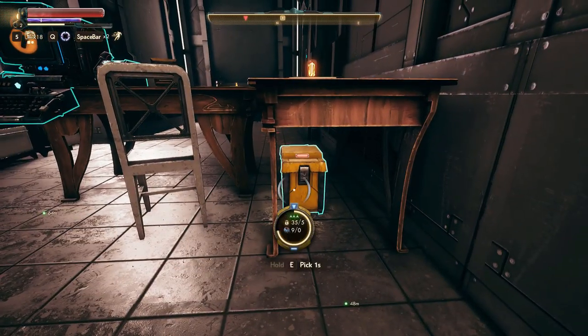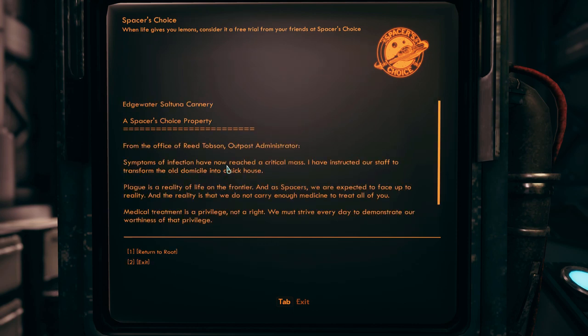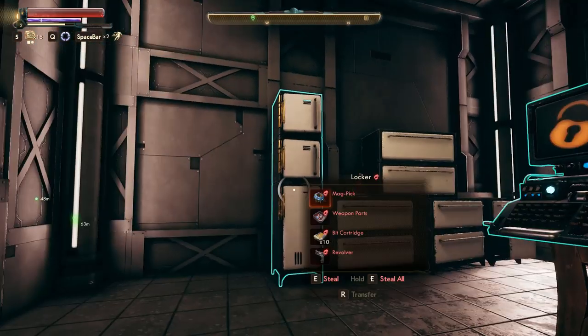Let's check inside of this terminal. Lots of stuff. 'From the office of Reed Thompson, Outpost Administrator: Symptoms of infection have now reached a critical mass. I have instructed our staff to transform the old domicile into a sick house. Plague is a reality of life on the frontier. We do not carry enough medicine to treat all of you. Medical treatment is a privilege, not a right. If you find yourself suffering the symptoms of incipient plague, the best thing you can do is don your jumpers and come to work. Work fortifies the spirit.' This place sucks.